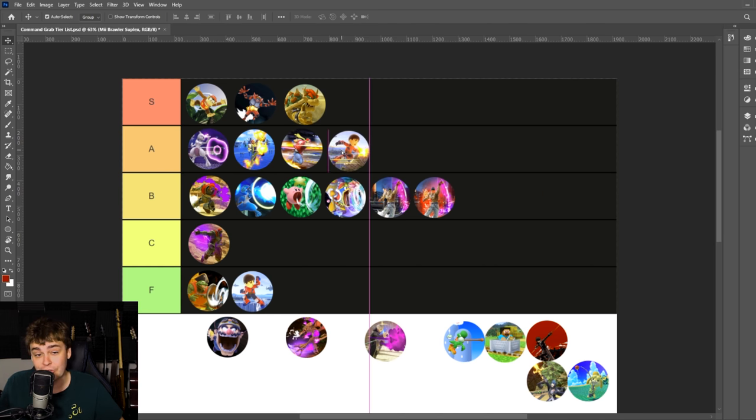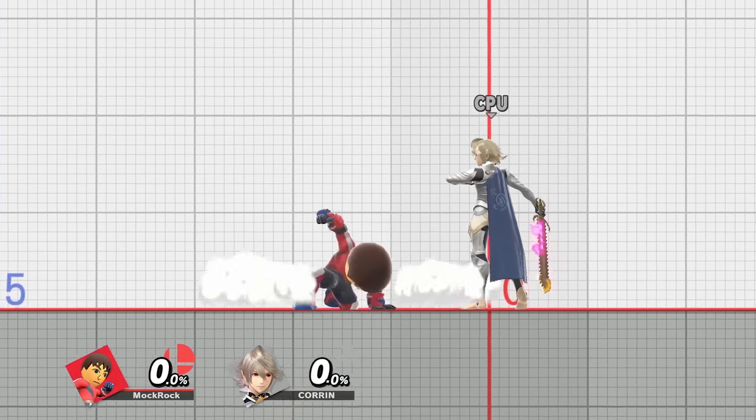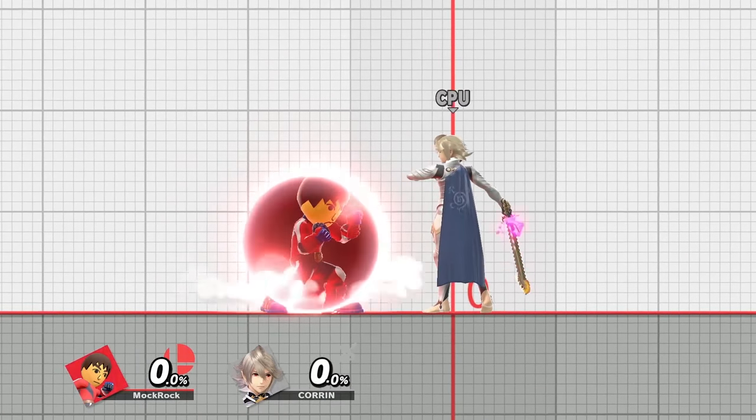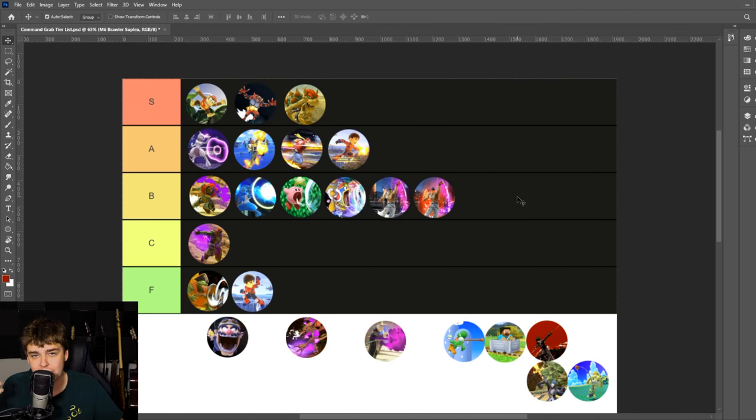Mii Brawler's Suplex, on the other hand, goes in A tier. Really high damage output, great burst range. If you use it out of a short hop it can be surprisingly safe, and it even has a kamikaze option. The fact that it never kills outside of the kamikaze option, or even leads to a chance of getting a direct follow-up into a kill, is what keeps it out of S tier. But in terms of sheer utility, safety, and getting a good chunk of damage to lead into conventional kills, it's really solid.